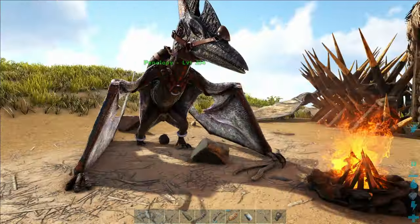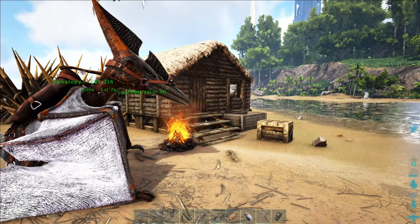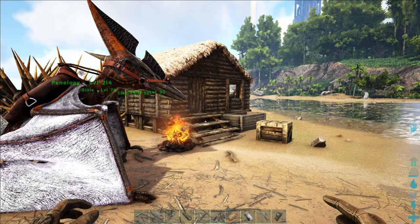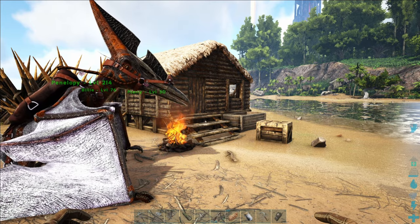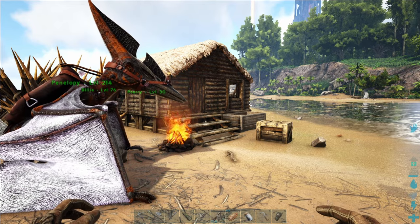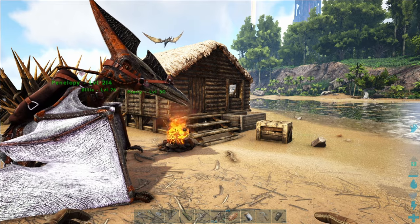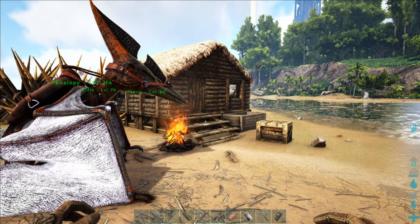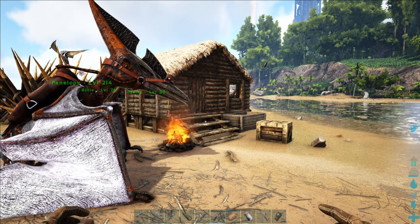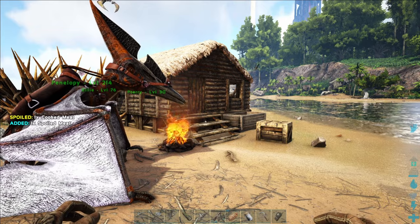In my opinion, when I'm looking for a base location on any map, there are four things that I am looking for. Number one has to be proximity to resources. Number two would be protection from the environment or safety from the environment, including the weather, but also predatory dinosaurs. The other two things are a nice big flat area of land to make building as easy as possible, and last but not least, the aesthetics and the beauty of the area. I'm a big sucker for aesthetically pleasing base locations.